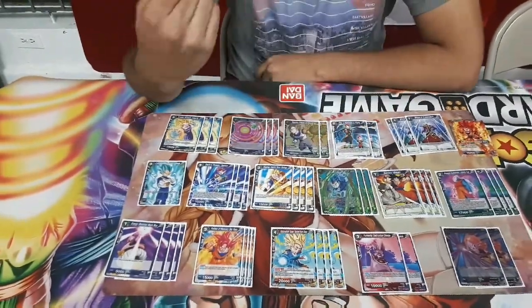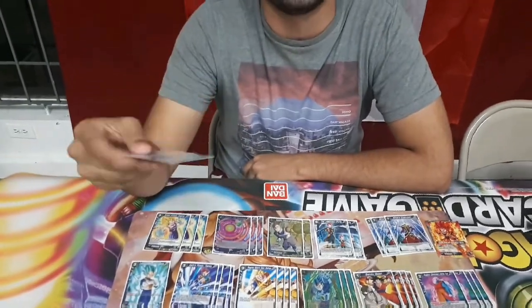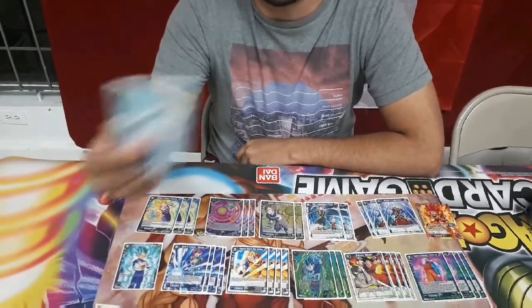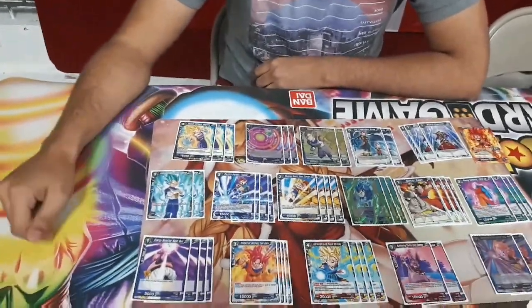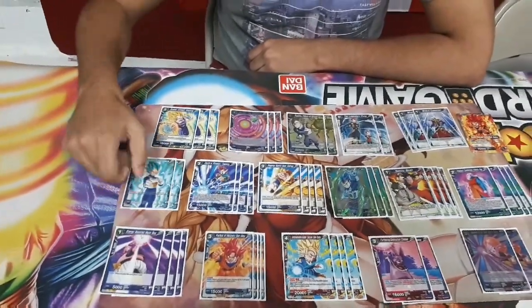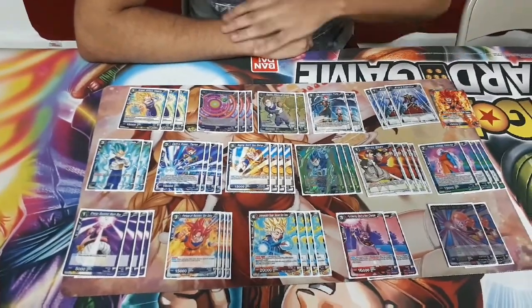Two Comrades Combined Vegeta. He combos well with Preface: Preface comes in, untaps two, then you play him, attack with the leader, untap two more, and you've got a free turn with two creatures on board. He reduces his cost by one if all your energy is Blue, and he's a 20k, so he puts pressure — a cheap big stick.